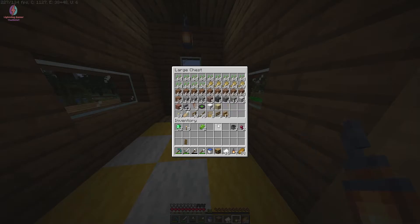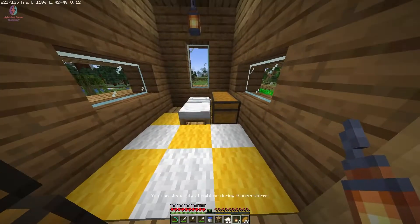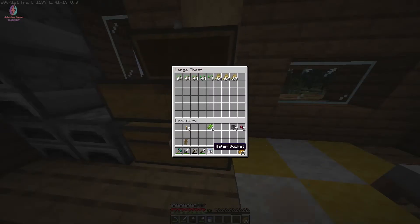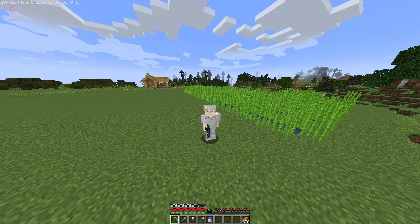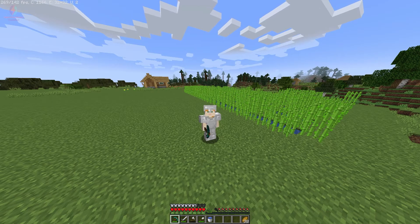After trading papers with my villagers, I have 35 emeralds total. We don't have any sugarcane left. I place the remaining lanterns around the base and organize the storage. That's all for today! If you enjoyed the video, please hit the like button and make sure you've subscribed to the channel. See you in the next video — goodbye!